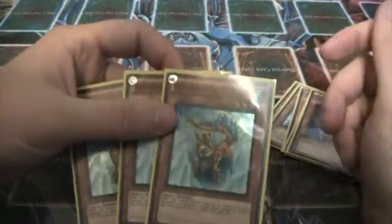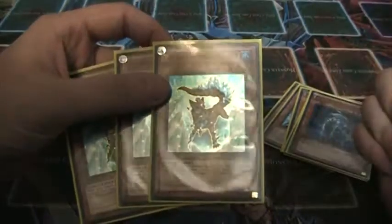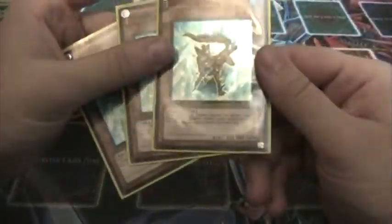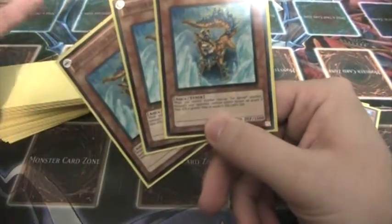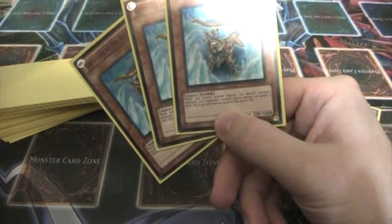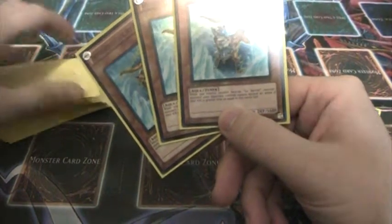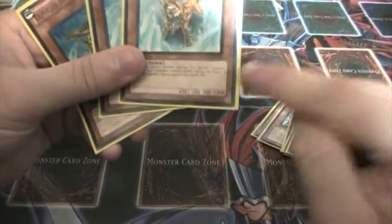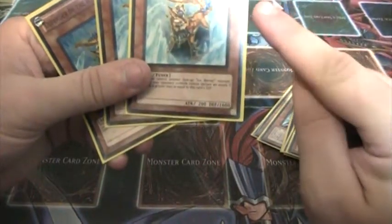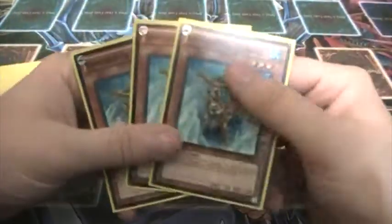3 Defender of the Ice Barrier. He's the main tuner of the deck and he's the defense of the deck. If you have another Ice Barrier monster when this guy's out, your opponent's monsters that have an attack equal to or greater than his 1600 defense can't attack. So pretty much he blocks almost everyone who would be an actual threat. And he's a level 3 tuner, very good card.